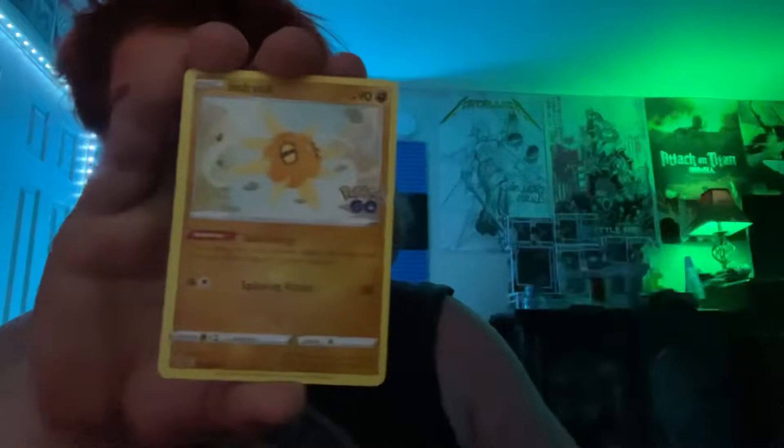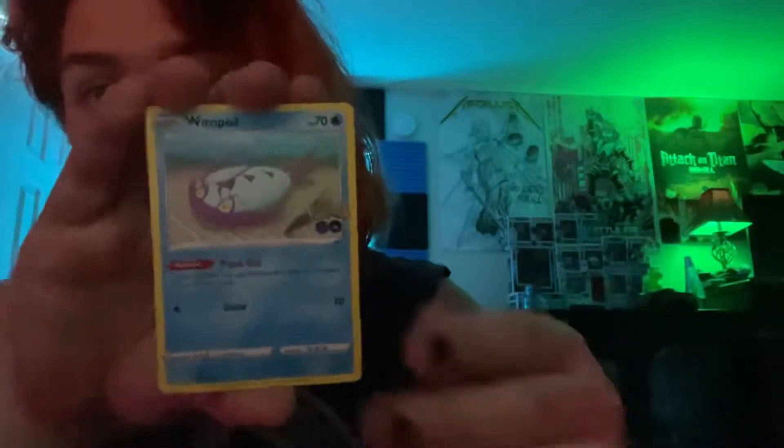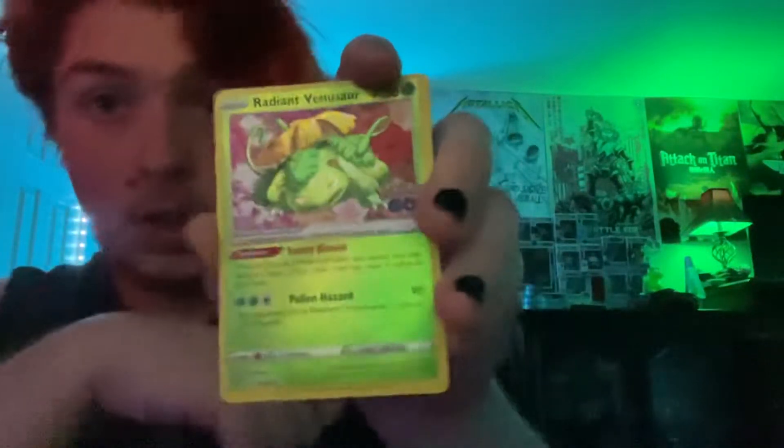So we're going to do the card trick. I think this has an energy — that's a cool looking energy. So we start off with Ariados, an egg incubator, Solrock, Larvitar, Rattata — Lone Rattata I believe — Spinarak, and we got the same Pikachu we've seen before. We have a Wimpod. Oh — Radiant Venusaur! That's cool, that's a rare. That's pretty cool, that's actually the shiny Venusaur.